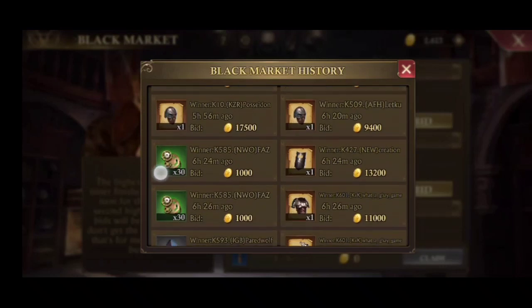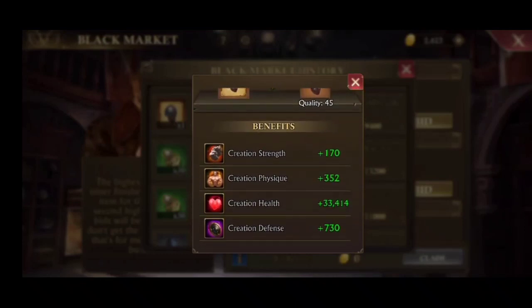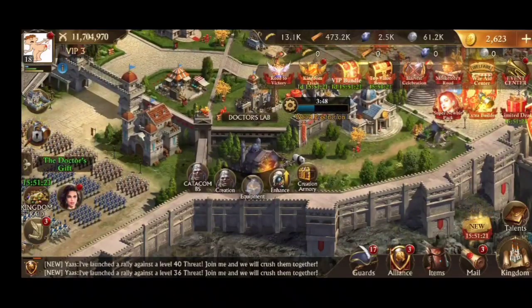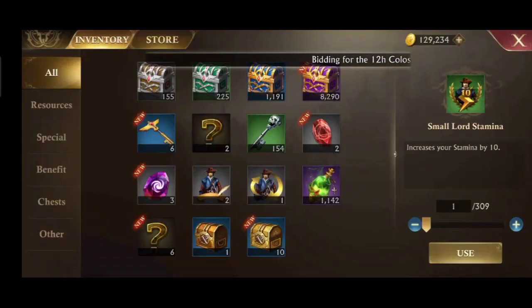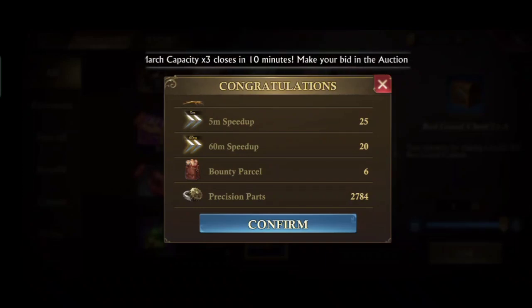And before bidding on the black market, pay attention to the equipment you are going to bid on. At the beginning of the video I told you to put talent on the warrior, and equipment that suits the warrior's talent is executioner equipment. Don't get it wrong. If you want to speed up and are confused about how to get speed-ups, you can join the red guard rally to get speed-ups from the chest, or make an alliance donation and then buy speed-ups at the alliance shop with the donation points you get.